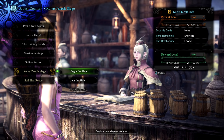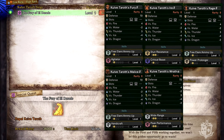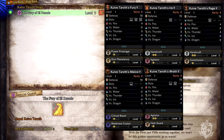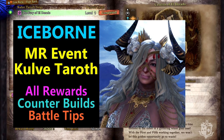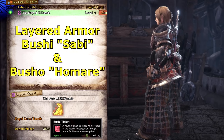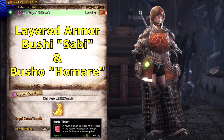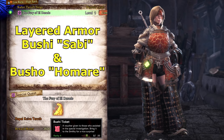Of course there's also the high rank siege against Kulve Taroth, which can be found in the gathering hub when the event is up. This has multiple armor sets which you can craft along with many weapons which can be upgraded to master rank levels. Some of the Kulve Taroth weapons are the best in game for elemental builds as they come with Critical Element, making them extremely flexible to build with. This holds true in Iceborne as well once you upgrade them to master rank levels. You will also get Bushi Tickets which can be used to craft these armors and layered armor sets.